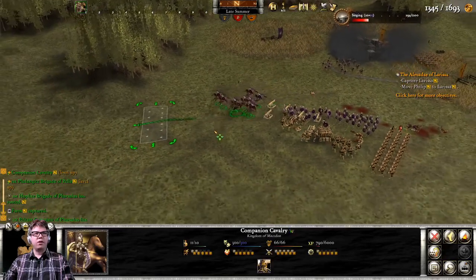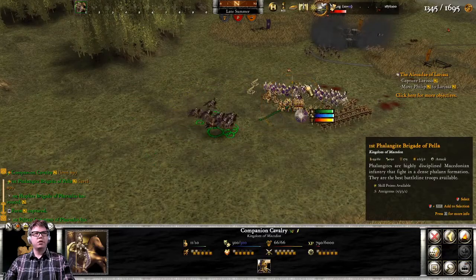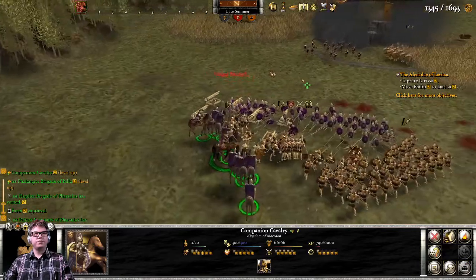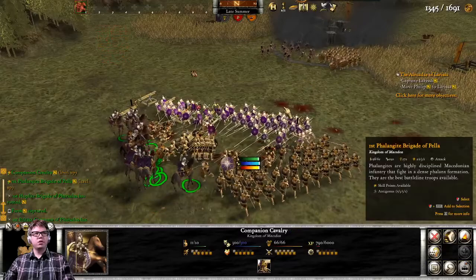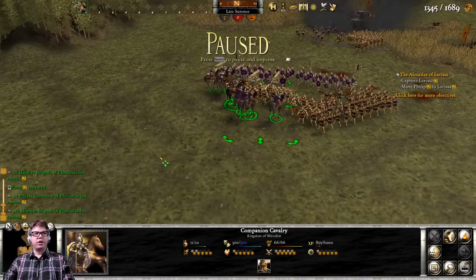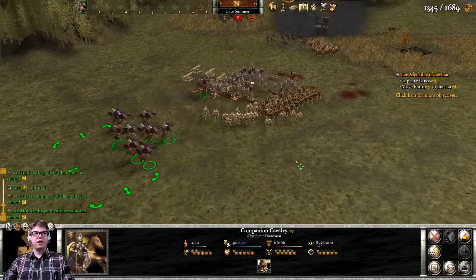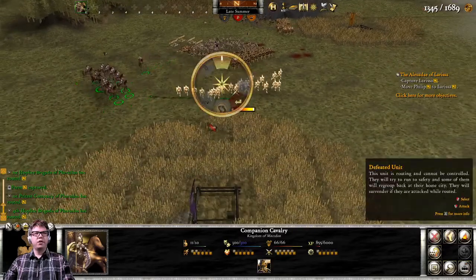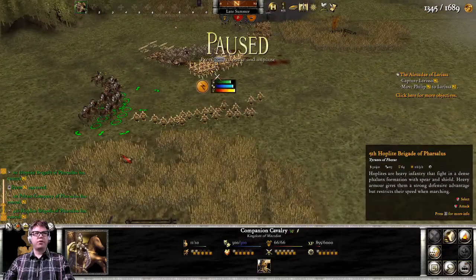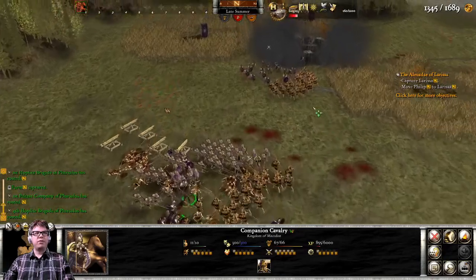I want you to not run through your own troops, please. You're going to back off from them again as they are engaged with the phalangites. In fact, you're going to go run these guys down first and then head over this path. Got a flanking bonus.